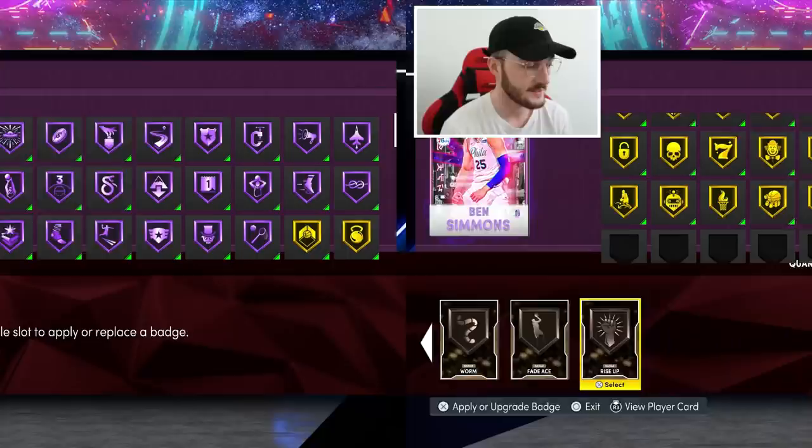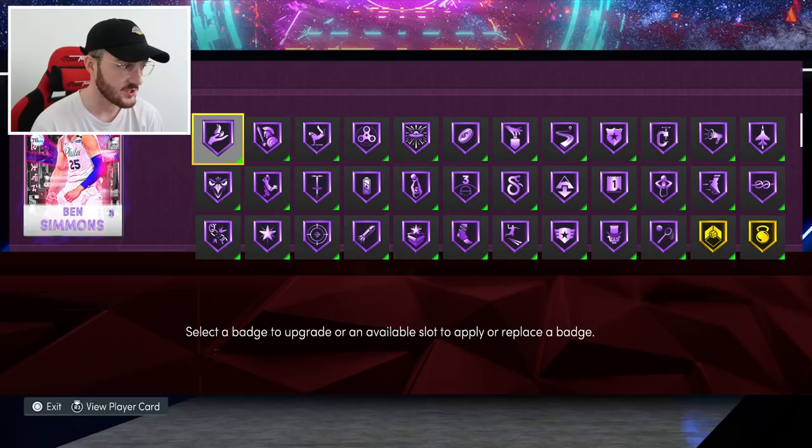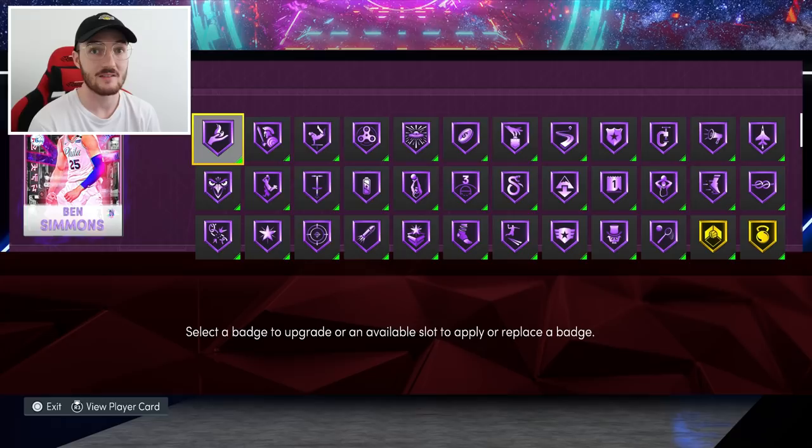Now we have to give him some more gold badges. This Ben Simmons right now has a total of 77 badges. We gave him five extra Hall of Fame badges: Blinders, Tight Handles, Clutch Shooter, Special Delivery, and Limitless Takeoff. Plus extra gold badges: Mismatch Expert, Rise Up, Fade Ace, Mouse in the House, Drop Step, Worm, Slippery Off Ball, and Post Playmaker.